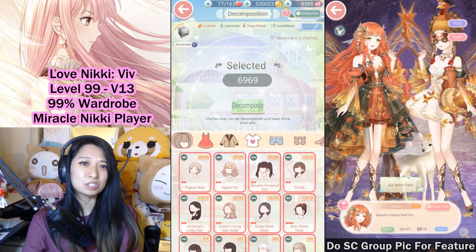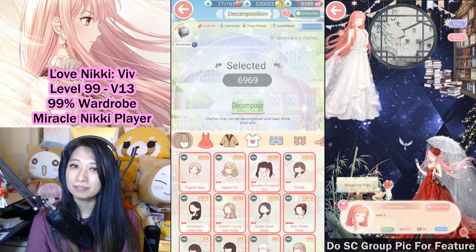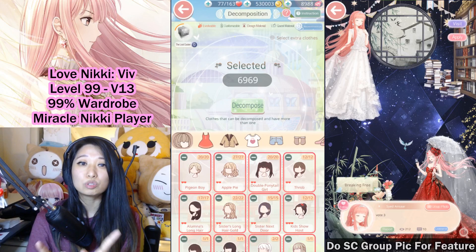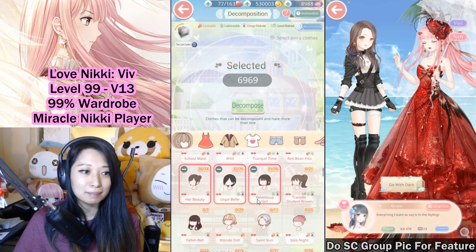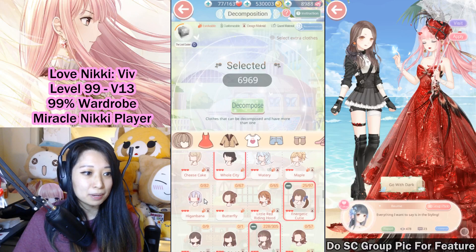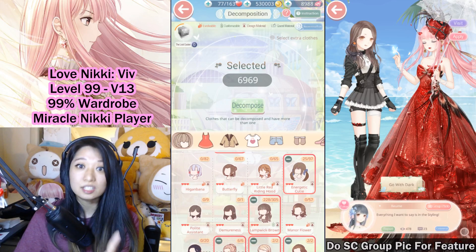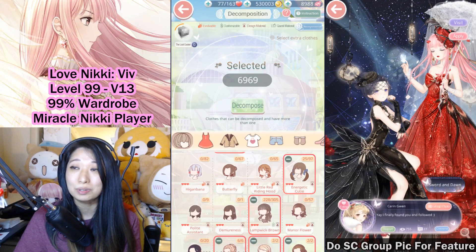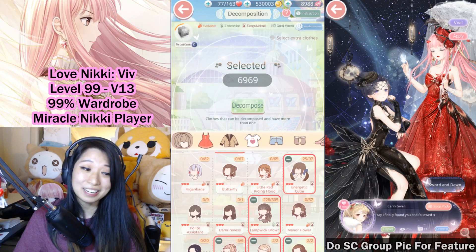We are feeding these items to the wolves. We're decomposing everything. A lot of people ask me if they should decompose this item or that item. For now, do not decompose any Star Sea materials. What I mean by Star Sea materials is like the maple, the higampana, and little red riding hood, because Star Sea is getting a recolor in the future. So you'll basically have to grab all of the items twice. So be very careful.